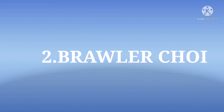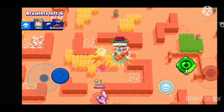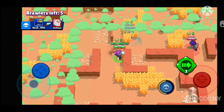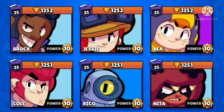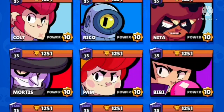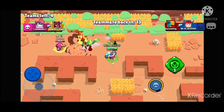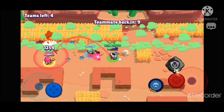Number 2: Brawler Choice. Just like using a Bull or Shelly in a map with more bushes, or using Deco in maps with more wall cover is very effective, similarly using Barley in open maps with very little cover is quite pointless. Some brawlers are way more effective on certain maps than others, so choice of brawler is very important, as is knowledge of the brawler used. Throwers are better in duo modes with a proper supporting brawler.